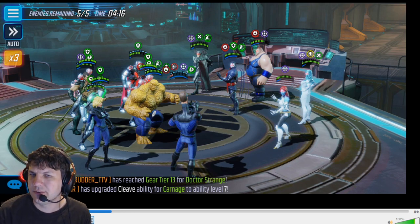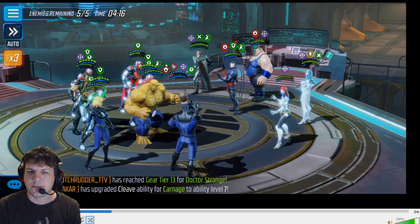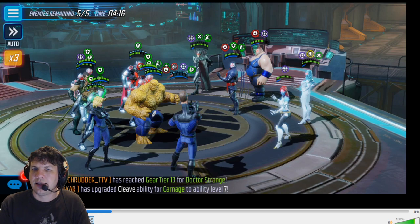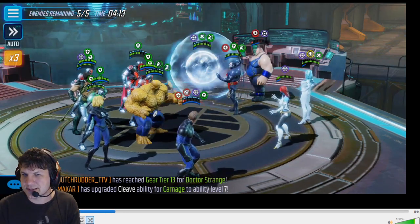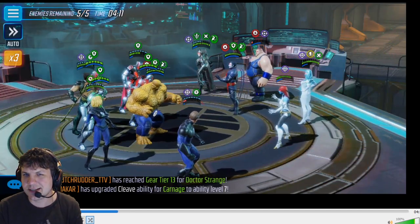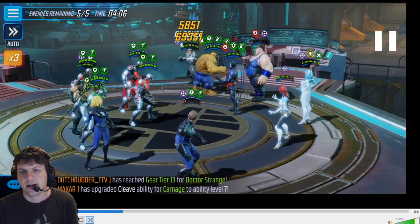Every time I fight this team I think this is key - I opt to hit Blob with the Mr. Fantastic ult with offense up and get the assist from Thing. This does so much damage to Blob because Blob doesn't get the Flex - he gives the Flex. You can see he's almost dead and he doesn't have any heals coming soon.